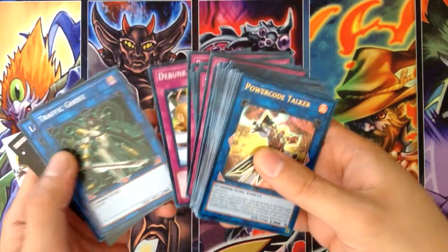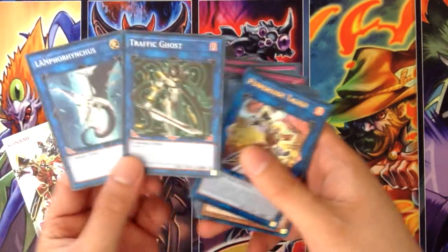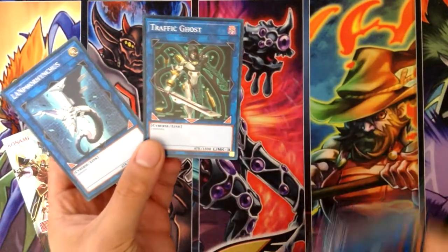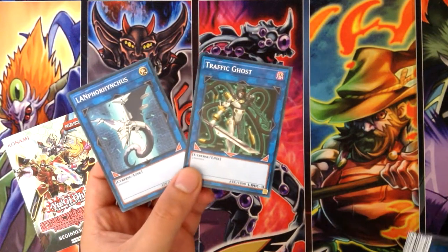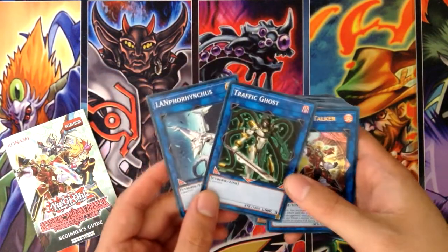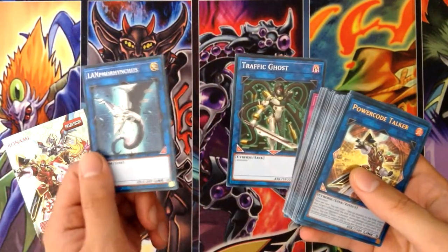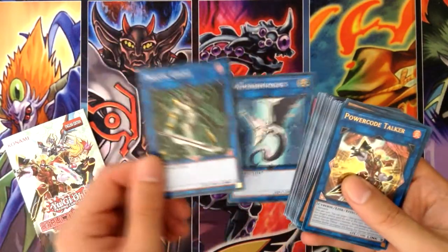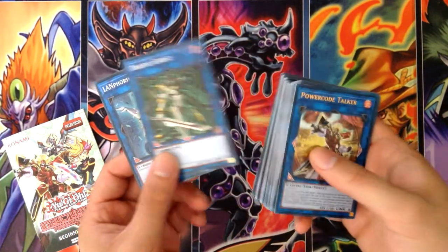And for the XYZ — the extra deck — Traffic Ghost and Landforce. These two cards are probably good for any deck that's extra deck heavy, because their arrows point to only your side of the field. Having these in any extra deck heavy build will help you, since they just require two and three monsters. This one's more favorable because it only requires two. This one's good for decks that summon out of nowhere like crazy.